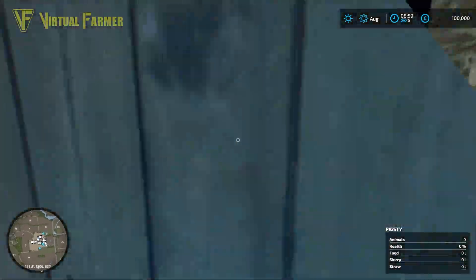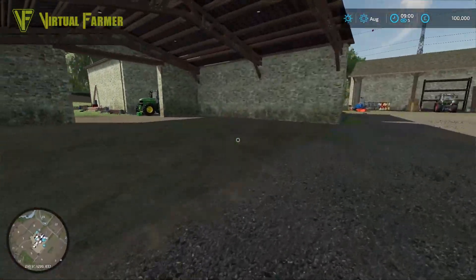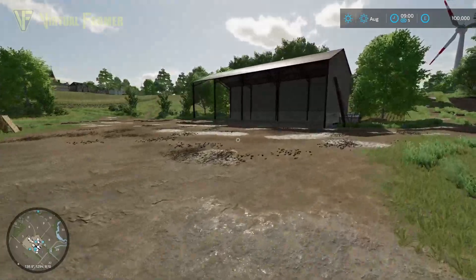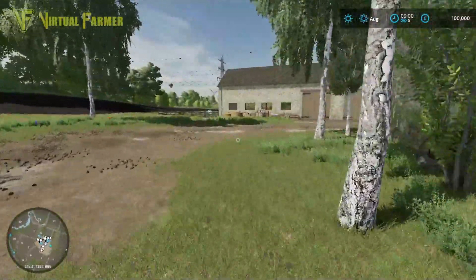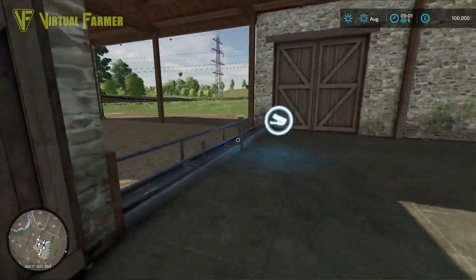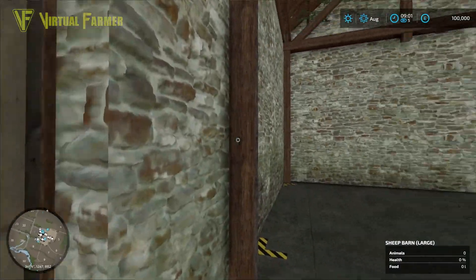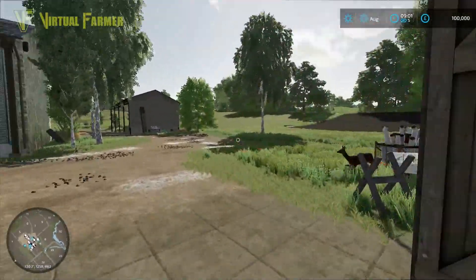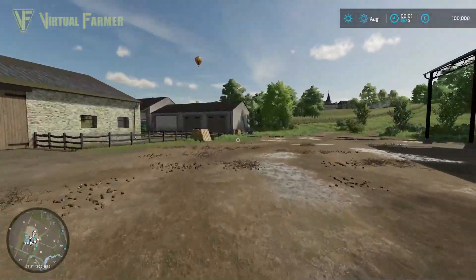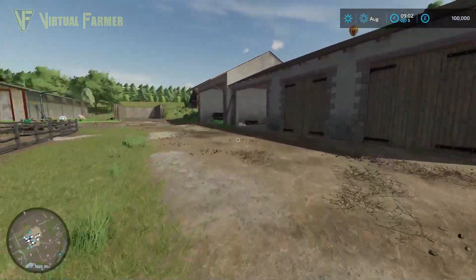We've got pigs in this shed here. And then over the far back, we have the sheep shed as well, just as in previous versions. So we've got the sheep shed over here, which is looking very nice. All the textures on all of these are looking really gorgeous. This map has been given a complete overhaul for FS22, and it shows.